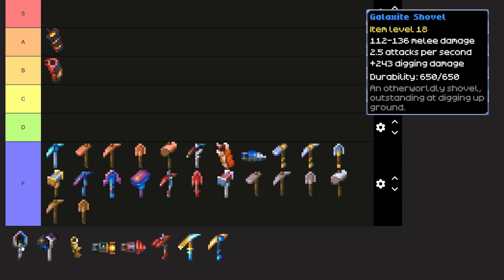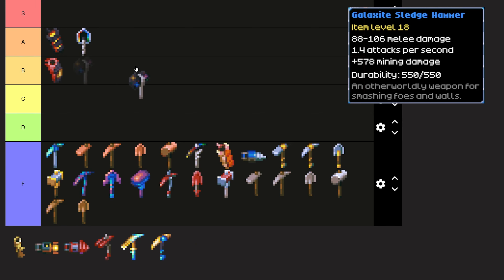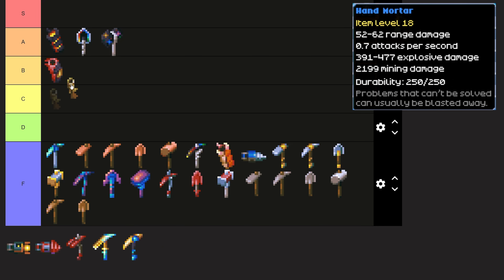The Galaxite Shovel is going up to A tier — it's the best shovel in the game. You're going to want to reinforce it and get it to max level because you want that durability high and that shovel damage high, so you can dig through ground in one or two hits rather than two or three. The Galaxite Sledgehammer is also going into A tier as the best sledgehammer in the game — if you're a sledgehammer person, this is what you want to be wielding. The Hand Mortar I'm going to put into B tier as well — it is really good and breaks walls in a burst rather than tearing through them like the Zookas do, more of an explosion style. It's just as slow as the Bomb Mortar Scarab, so it has some limited use in that sense.